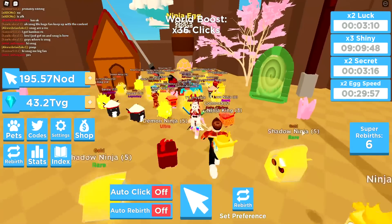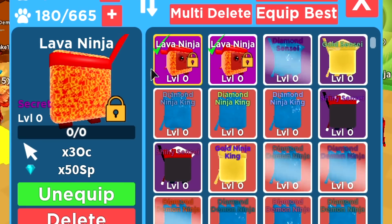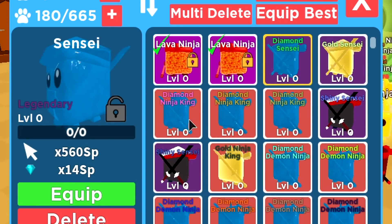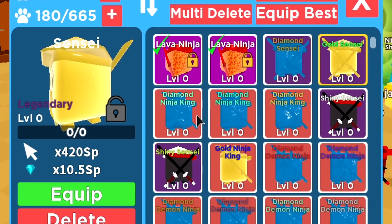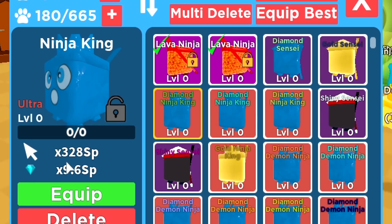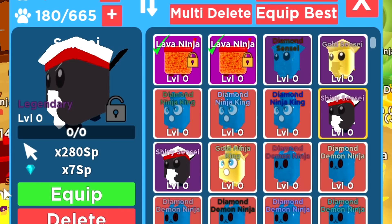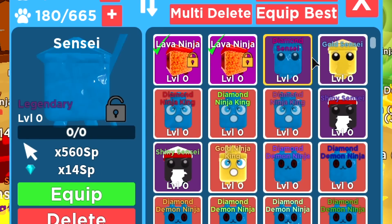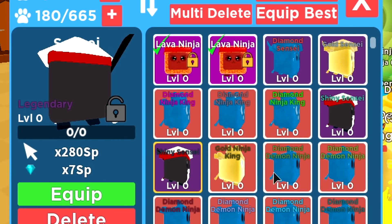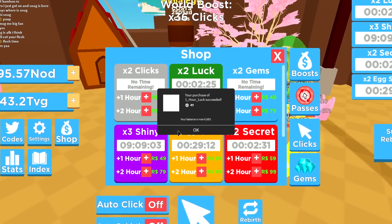The Lava Ninja stats — by default, I don't even think they're golden — three October Zillion attack and 50 Super Pillion defense. The Diamond Sensei is 560 Super Pillion attack and 40 Super Pillion defense. The Golden Sensei has 420 Super Pillion attack and 10.5 Super Pillion defense. The Diamond Ninja King — 328 Super Pillion attack and 9.6 Super Pillion defense. The Shiny Sensei is 280 attack and 7 defense — that's not really that good.